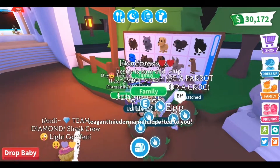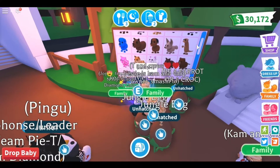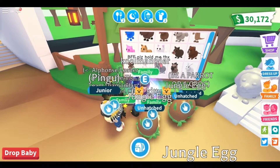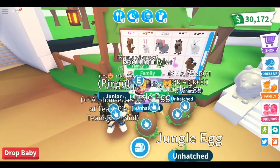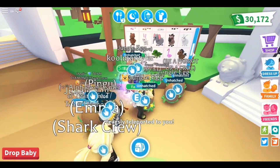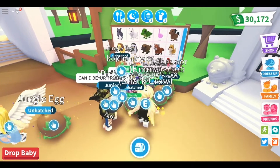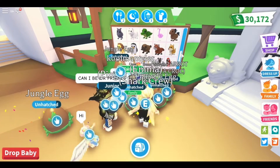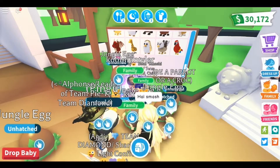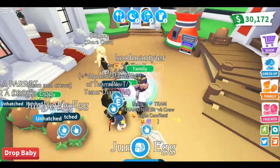Here, if you look at the pets, the new ones on the top row: this one's a black panther, this one's a capybara, next one is the bear - the teddy bear. That one's super cute, I like that one. Alligator right here - crocodile actually, crocodile. This one's a rhino, and platypus here is also new, and the last one is a parrot which is a legendary.